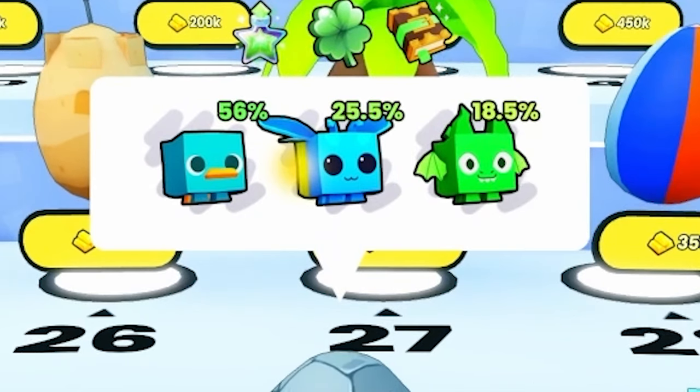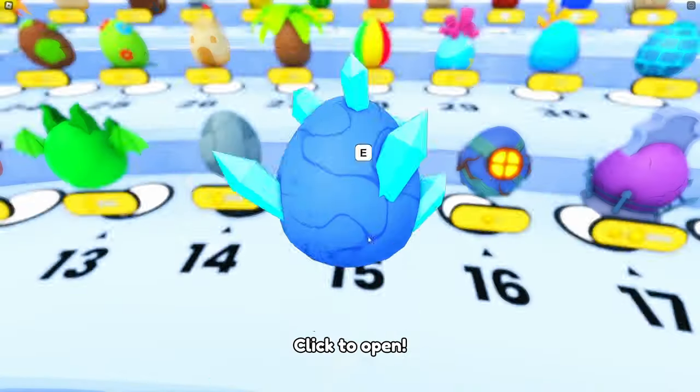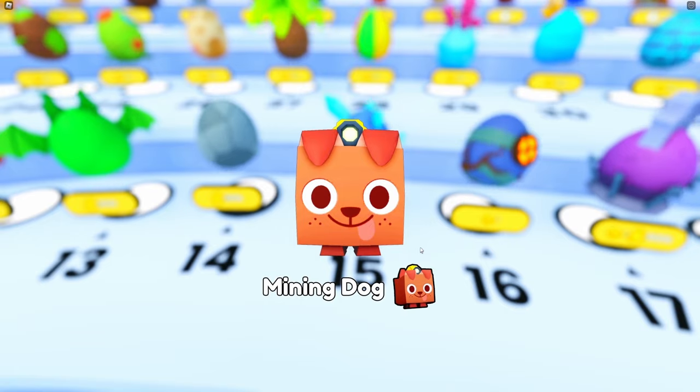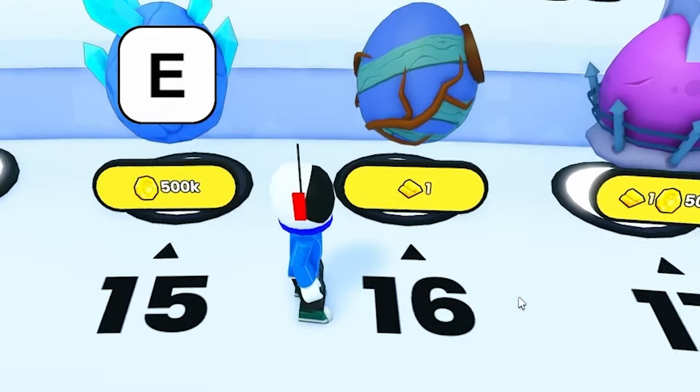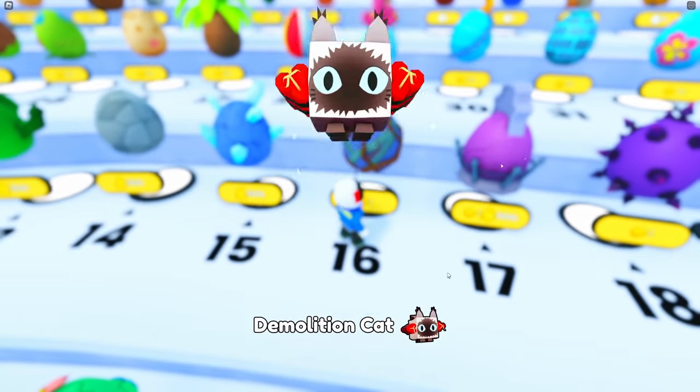We got an 18% chance for a dragon — we need a dragon. Give us a dragon. I need a dynamite cat. No, we got a mining dog, I'll still take that. Number 16 — that is low odds. We didn't get it, we got the cat. I needed that from the last egg. We need a wisp from this — 18%. Yes, we got it! Egg 18, we need a raven. We didn't get it.